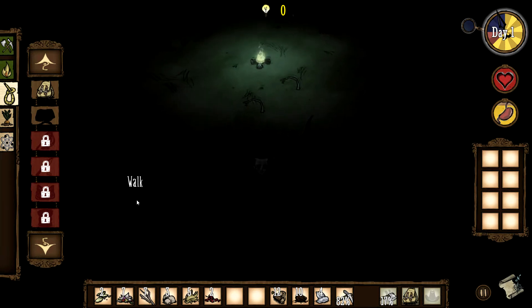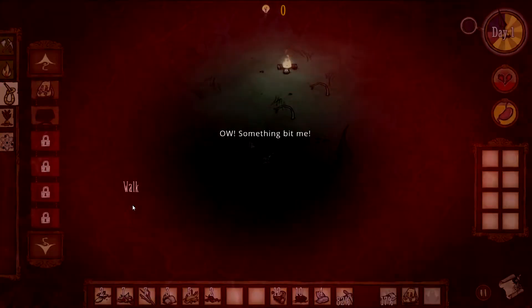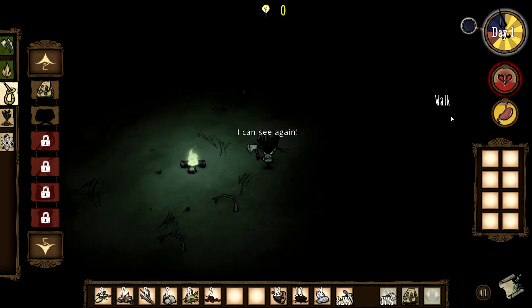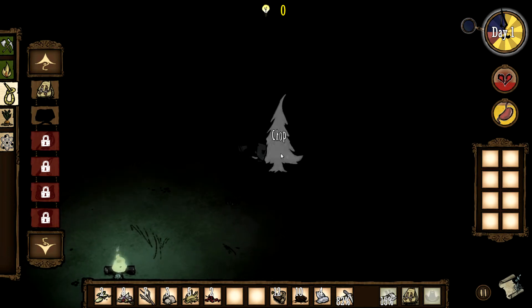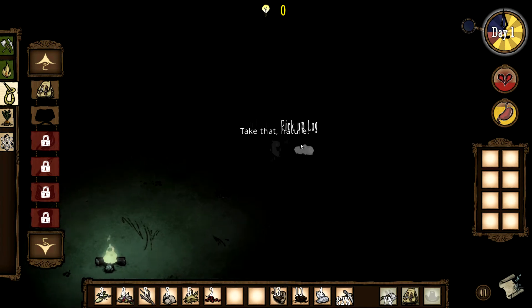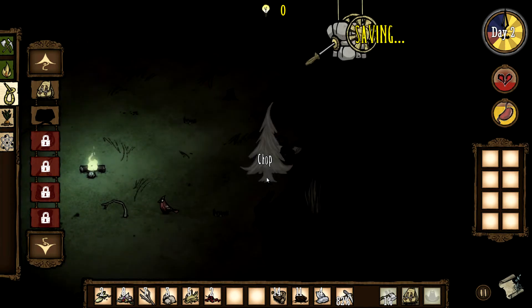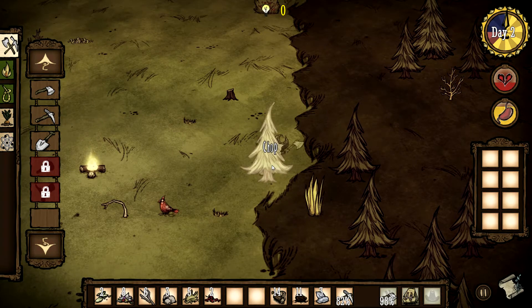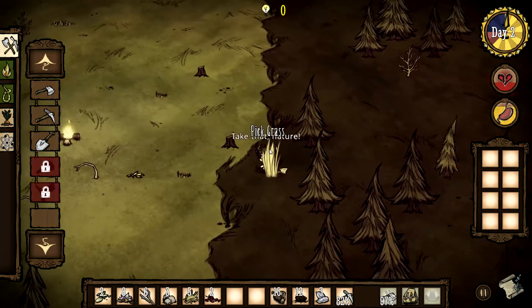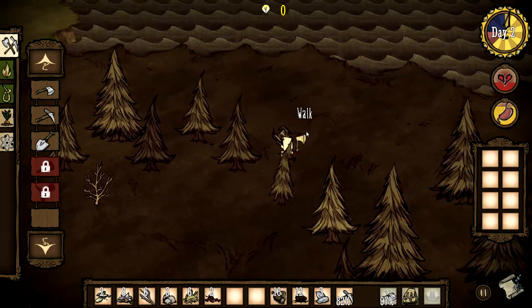Now if you wander into the darkness — it's so dark — something will get you. That took us down to 33 hit points. You're not going to survive if you don't have some kind of light source. Our axe broke — let's make a new axe and then we'll just keep wandering around here and see what's around us.